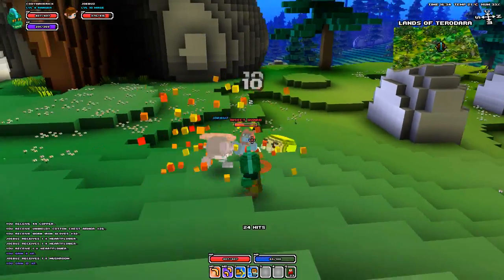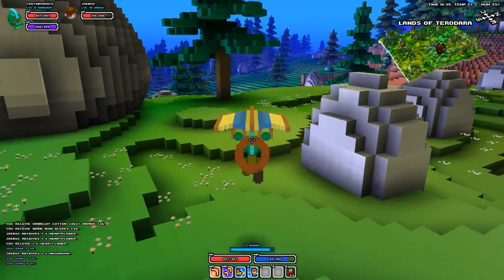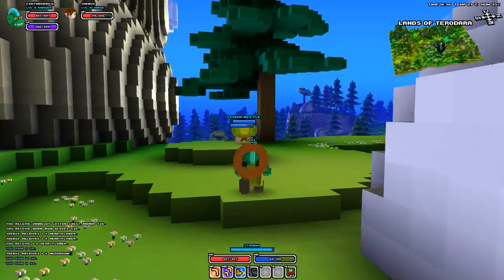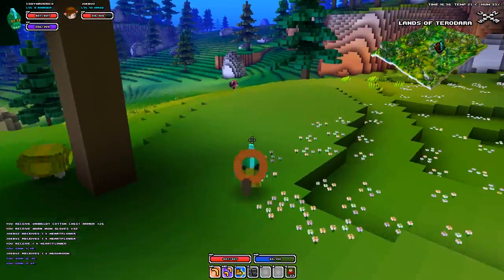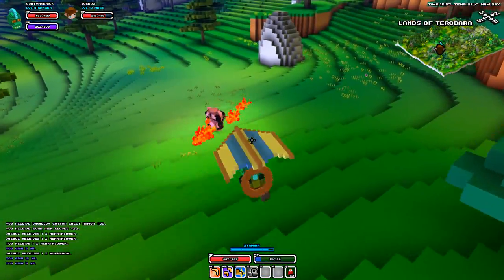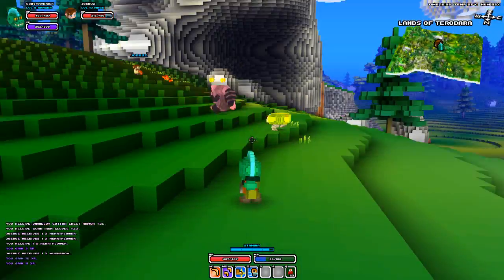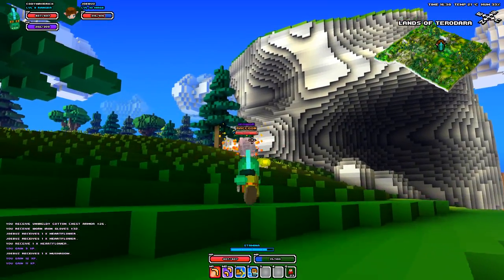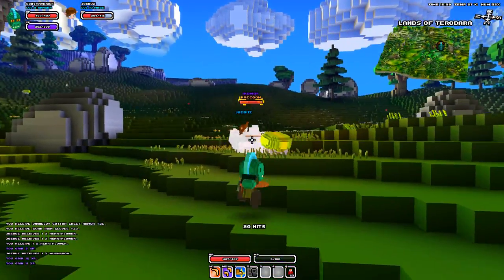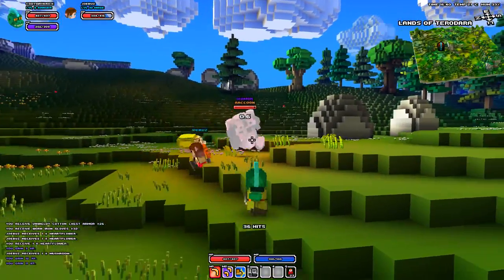Some pets are damage dealers and others are tanks - the turtle's a tank, this one looks like a tank too, he's just bulky. Here comes the raccoon boss! Oh god, look how fast he is! There's a tornado attack! Get down - he's OP, seems to take a while. This thing is a boss battle and a half!